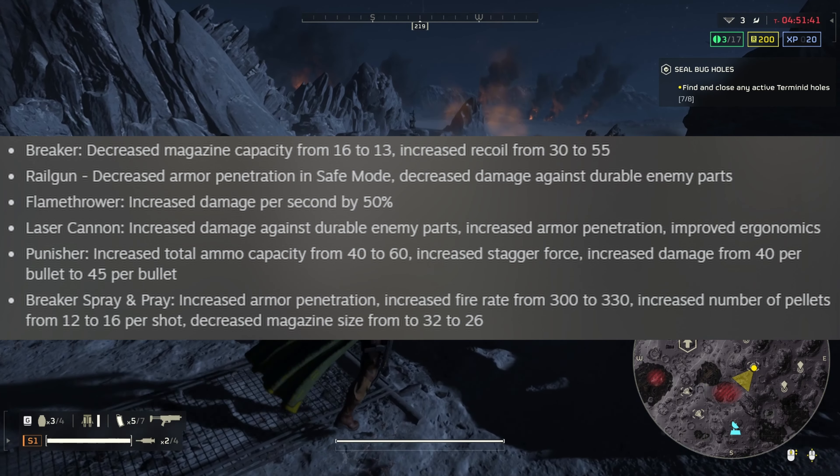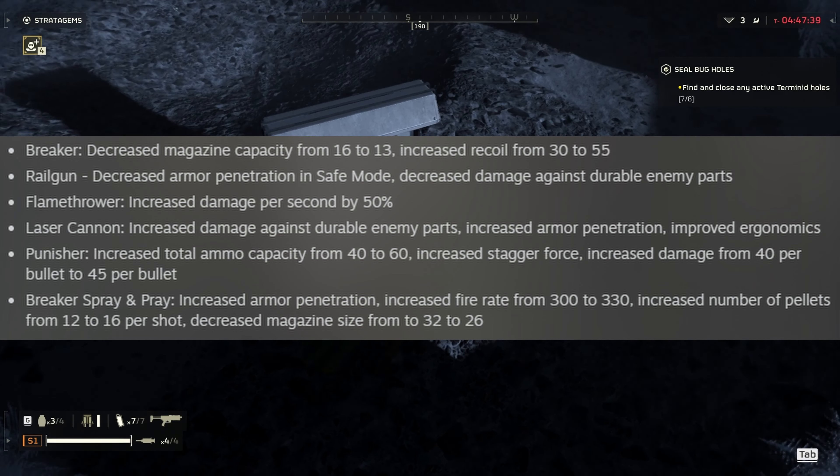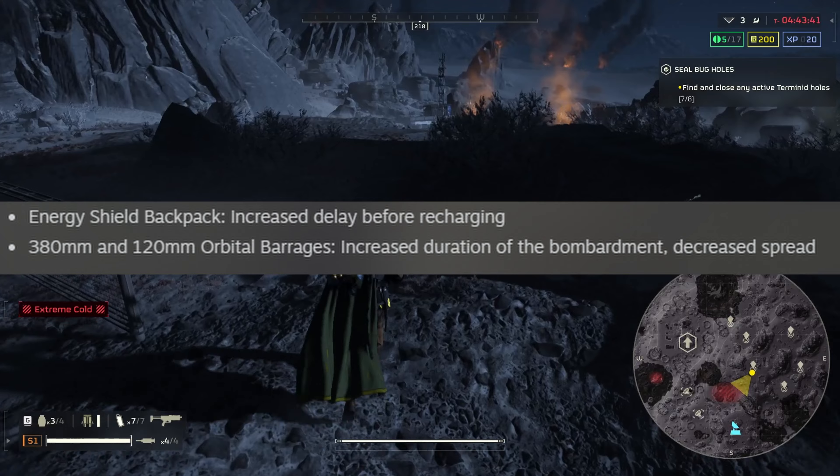However, the Breaker Spray and Pray's magazine size has been reduced from 32 to 26 — a six-shot difference. The energy shield backpack now has an increased delay before recharging.